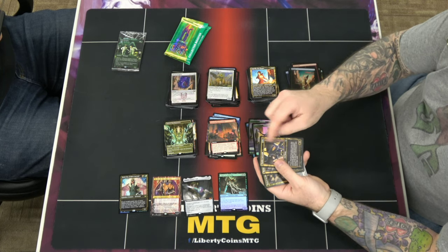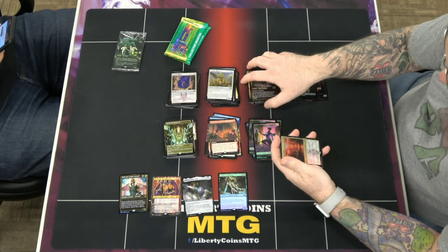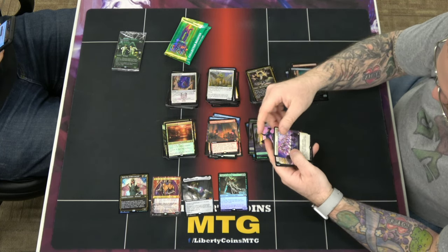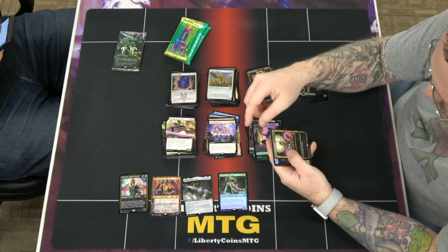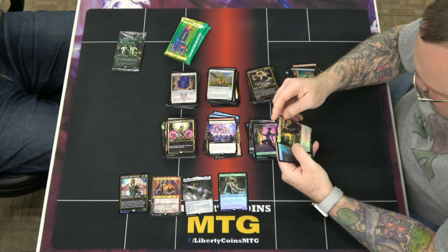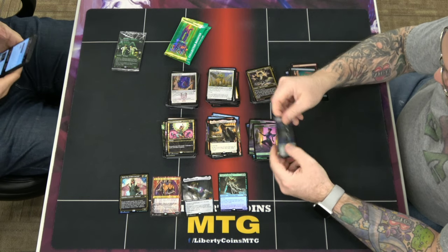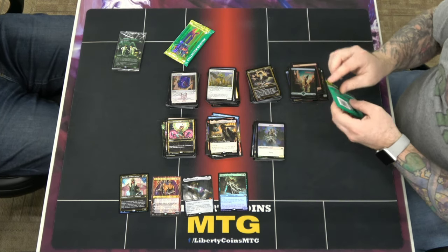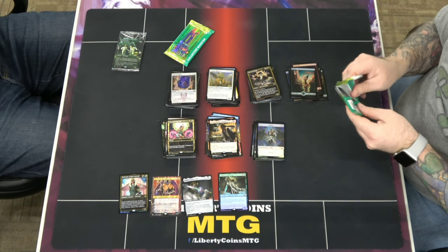We ended with a Nimble Larcenist, Masked Bandits, and an etched foil Masked Bandits. We got a foil Xander's Lounge, Grand Crescendo, Mysterious Limousine, and Incandescent Aria. And Benny Brax, Zoologist — it's a commander mythic in foil, but I won't use any of them, so it won't matter.